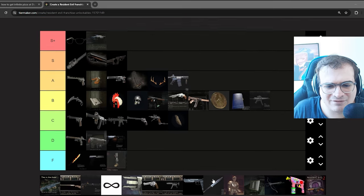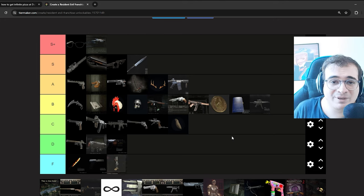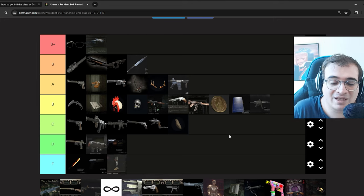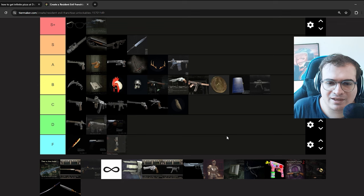The Infinite Knife in RE2 Remake — I'm putting it on S. The knife in RE2 Remake is wonderful. You can complete the whole game using only the knife, it deals a ton of damage on PC, and it never breaks. You get it by shooting all the Mr. Raccoon figurines in Resident Evil 2, which is a cool challenge.